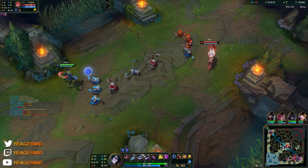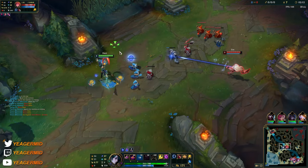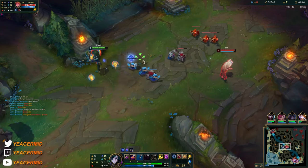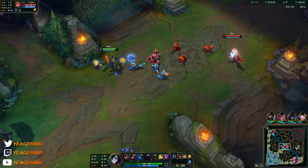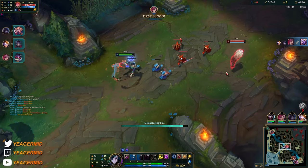Now we have level 2, so I like to take the W. If I press W, now I'm enchanted with utility. What I like to use a lot here is the E — you can see the three bubbles — it's going to empower my auto attacks and abilities, giving me a lot of mana back and also making me deal bonus damage.